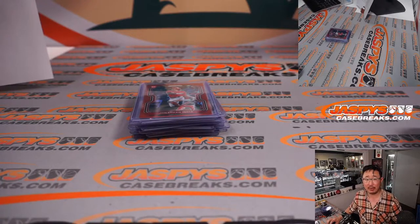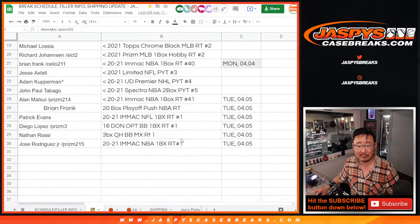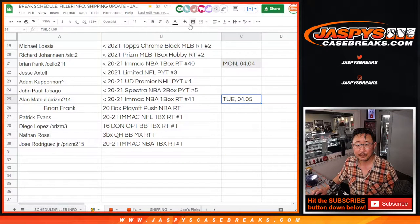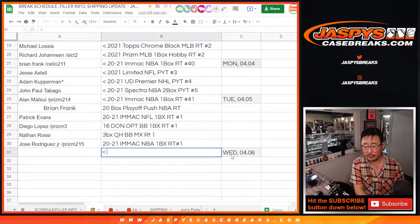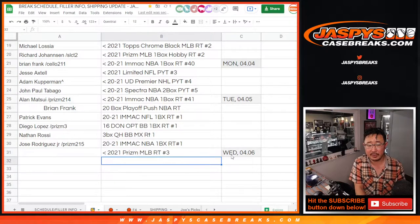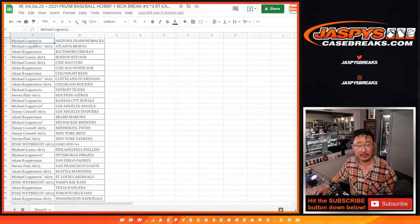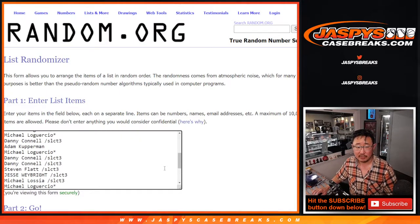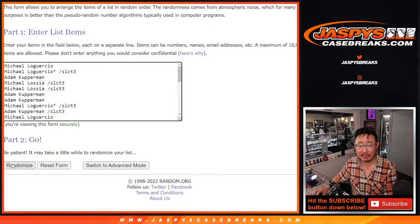We've got two big randomizers coming up. The first randomizer will be for the wax party spot — we keep track of all those names in the break schedule area. This group is for Wednesday Briggs, for Prism MLB Random Team break 3. New dice, one dice for both lists. The first dice roll will be for the wax party, five times. One and a four, five times — name on top after five gets the wax party spot.